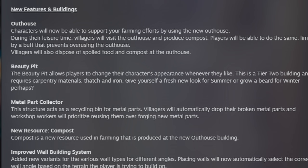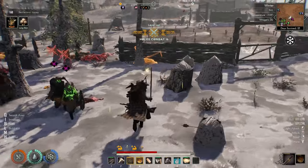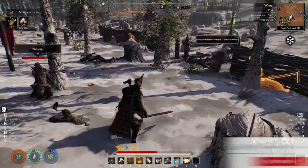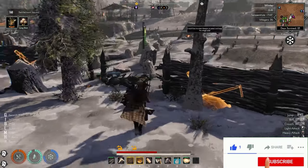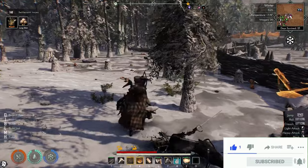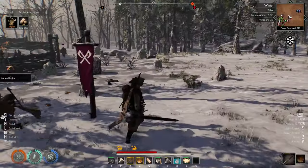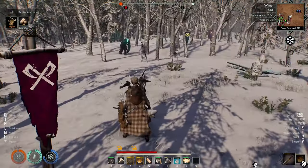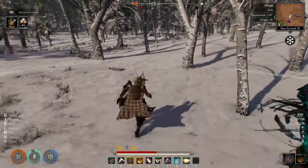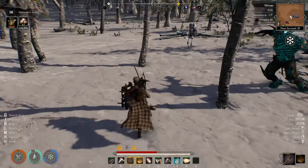The Beauty Pit allows players to change their character's appearance whenever they like. It's a tier two building that requires carpentry materials to make. There's also a new metal part collector — this structure acts as a recycling bin for metal parts. Villagers will automatically drop their broken metal parts and workshop workers will prioritize reusing them over foraging new ones. This is a really good idea because wasting metal is no joke in Aska.